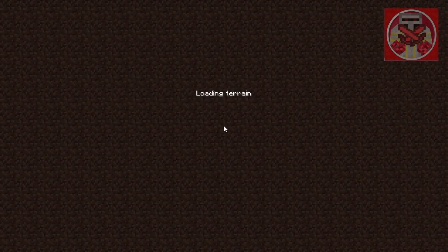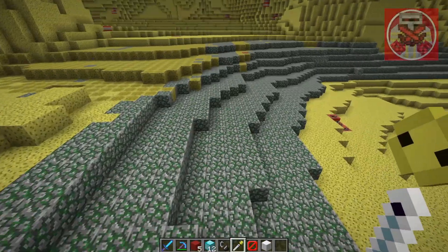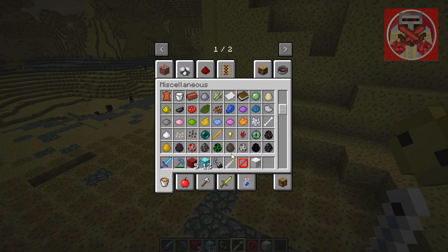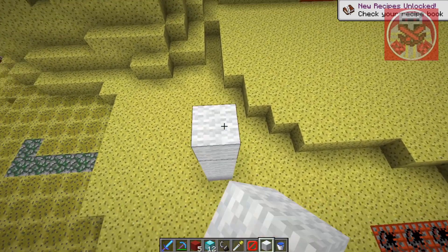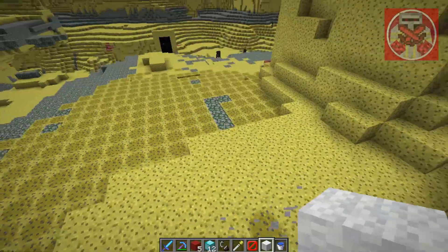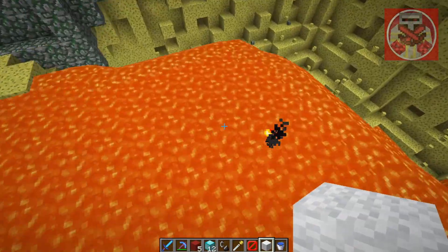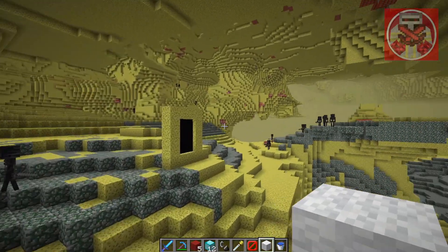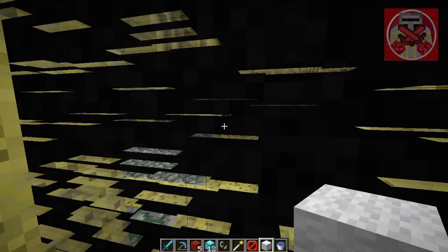Okay, next we got the sponge dimension. It's basically a whole dimension full of sponge, and we got mossy cobblestone and a couple of wet sponges. As you guys know, wet sponge works by soaking up water — when water is poured it immediately sucks it all up. That's probably why there's lava here instead of water, because if there was water the sponge would have sucked it all up. It's interesting to find certain blocks in each dimension. Let's exit that and move on.